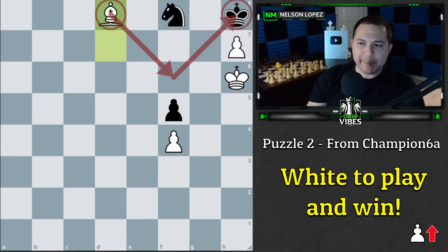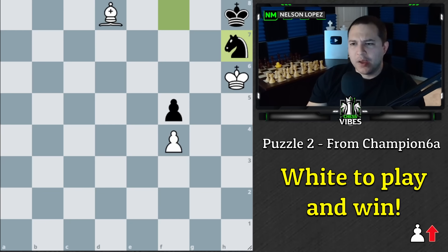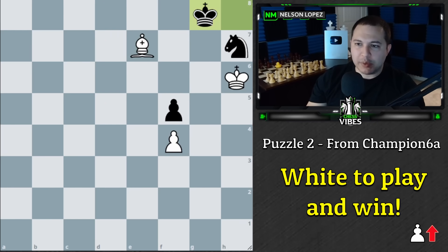Promoting to a bishop is threatening checkmate, but it's more involved than that. Black can simply take here — knight takes h7 — getting rid of the pawn, defending the checkmate, and opening an escape square for the king. It really looks like black is escaping and going to draw. But here's the thing: bishop to e7. Notice what we've done — we've essentially trapped the knight. If the knight moves anywhere we just take it.